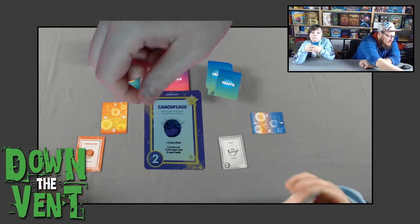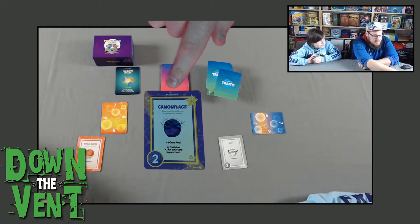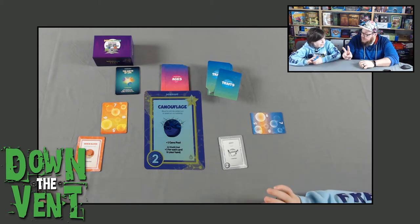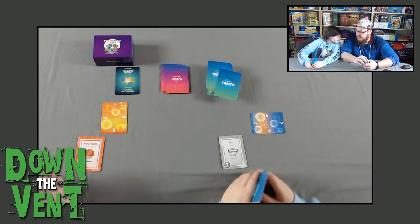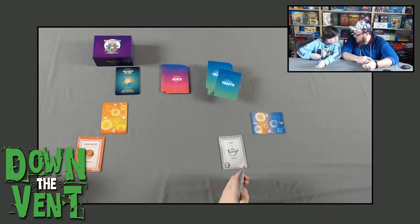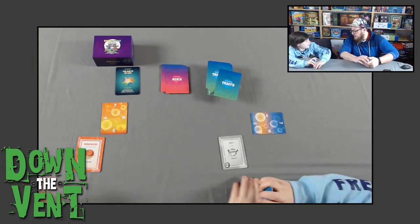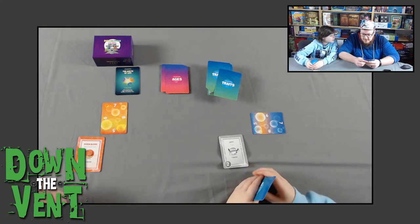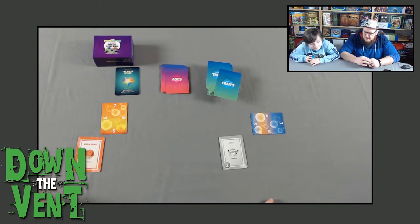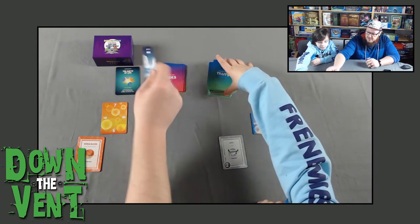The only other key rule: there are cards called dominant traits, and you can only ever have two of those in play at once. They're really good traits that can't be stolen or discarded by other players' traits — they're stuck there for the rest of the game. Jonah drew one and now it's time to reveal the next age card.